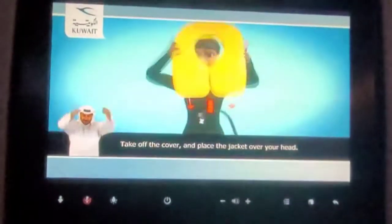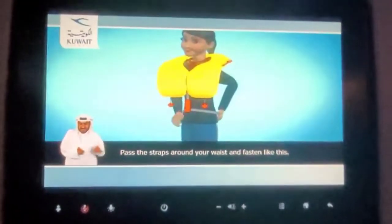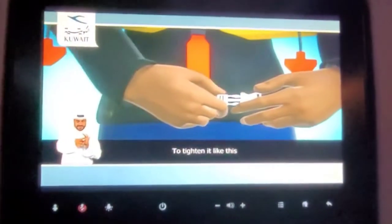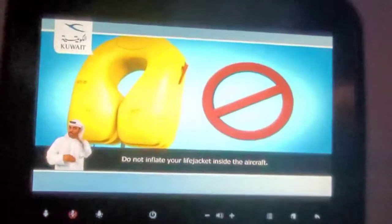Take off the cover and place the jacket over your head. Pass the straps around your waist and fasten like this. Do not inflate your life jacket inside the aircraft.